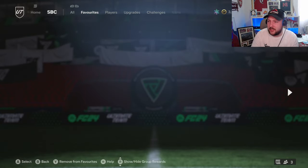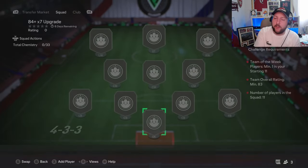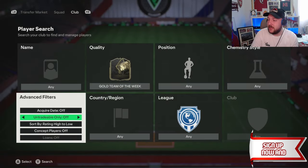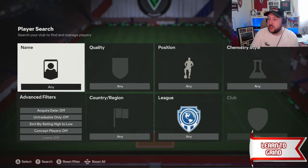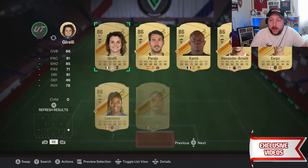We have got ourselves some new SBCs today as well. We've got ourselves an 84 times 7. I'm going to go ahead and open up this pack first, but to show you the requirements: it's one team of the week and an 83 rated team. With the team of the weeks in particular, if you've got yourself an 85 rated, you can actually go ahead and drop in a load of 83s and 82s to complete this.